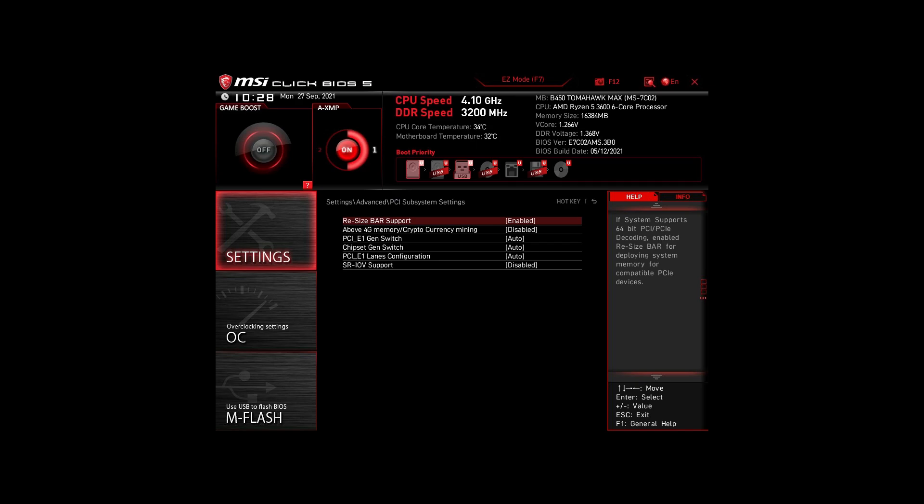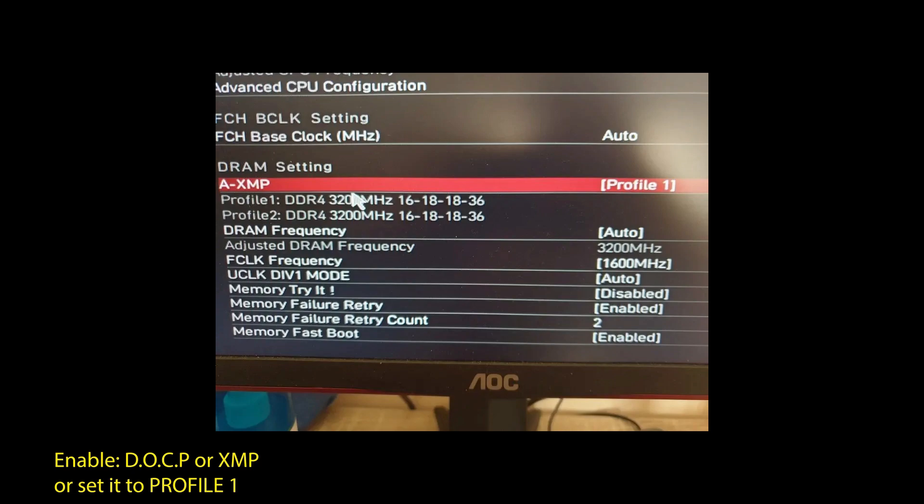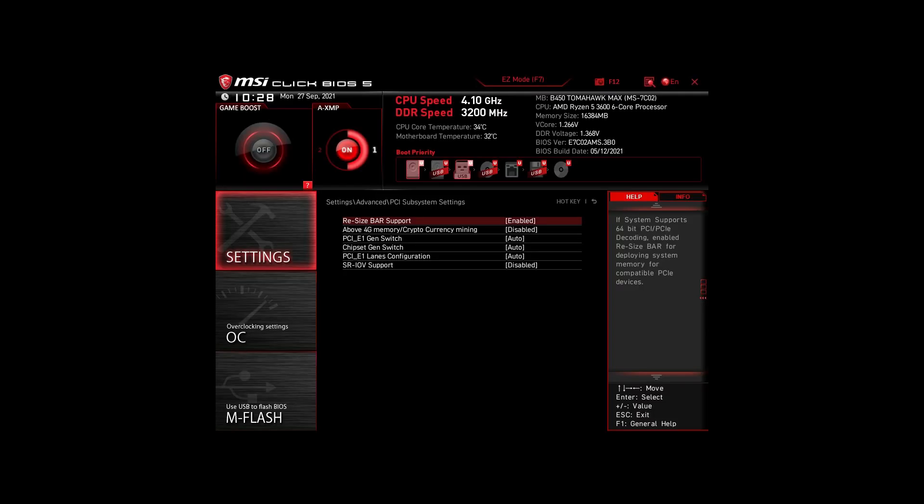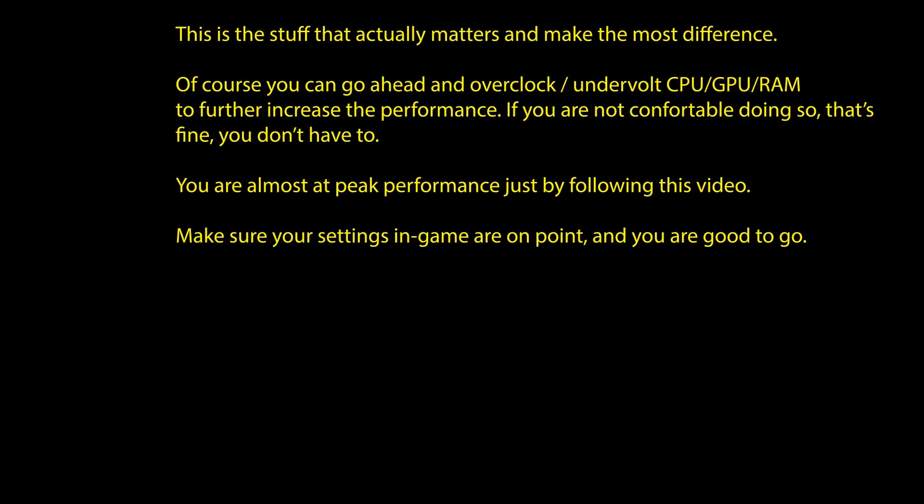For Intel systems, again enable XMP or DOCP to boost your RAM speed. Disable the following settings: Intel Speed Step, Intel Speed Shift Technology, and Intel C-States. Enable Turbo Mode and Resize Bar Support. These are the most impactful settings for any Intel system to boost FPS and make your CPU and RAM run optimally. Of course, you can optimize further by overclocking and undervolting your CPU and RAM, and going further with BIOS settings, but we won't go in-depth on that in this video.